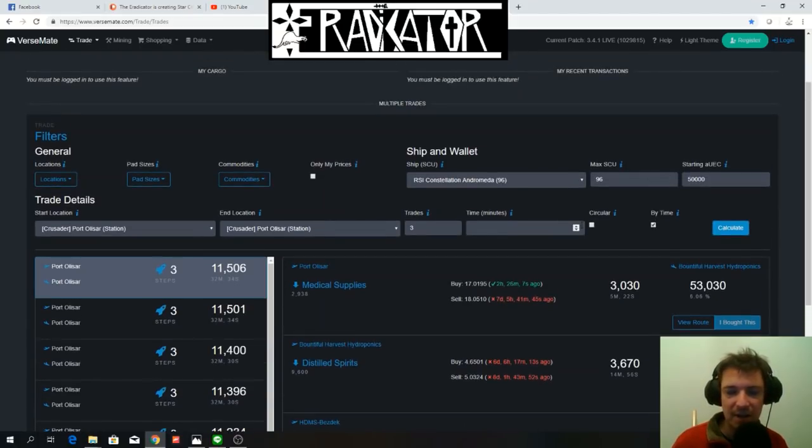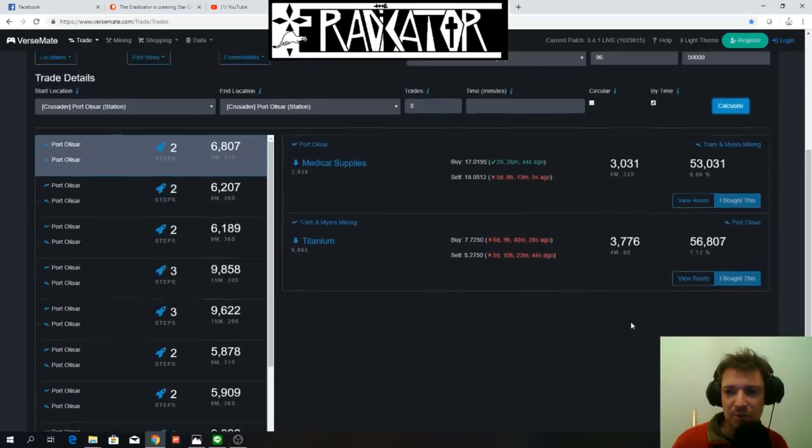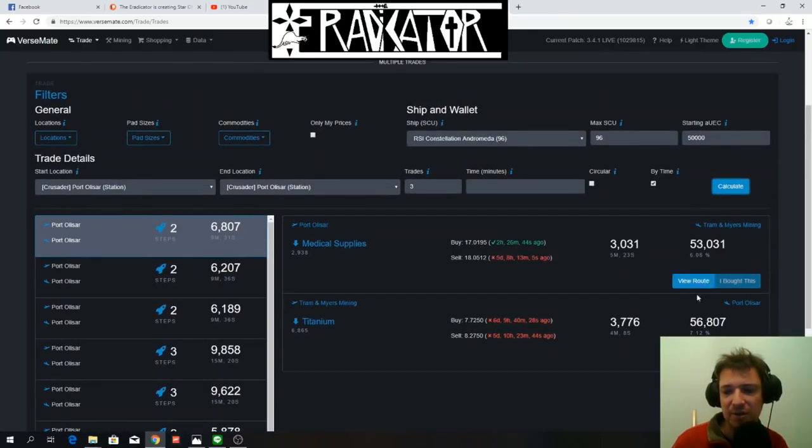Let's also check the difference sorted by time. Sometimes you may not have time to go all the way to Hurston and want shorter routes. Starting with 50,000 Alpha UEC on the shorter routes, you're just making 6,800 — almost 7,000. That's a difference of 4,000 Alpha UEC. But remember, you're not always going to be able to sell all your medical supplies around Crusader because everybody is trading there. So you may want to go to Hurston — in reality you make more money per hour because you don't waste time waiting for demand.